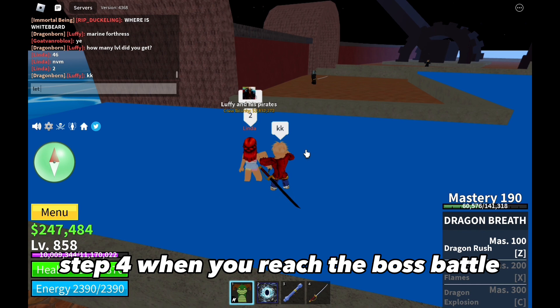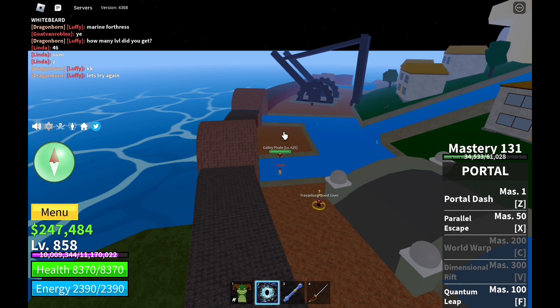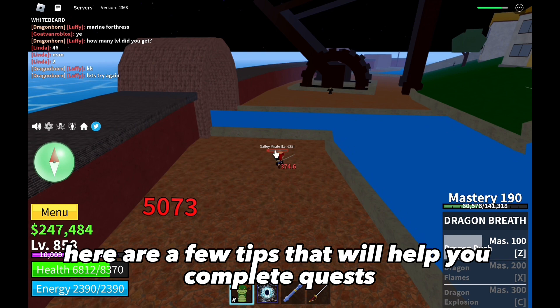Step 4: When you reach the boss battle, your high-level friend should weaken the boss, and then you should deliver the finishing blow. This will grant you a significant amount of experience points and make leveling up much easier.